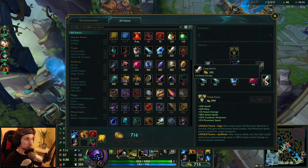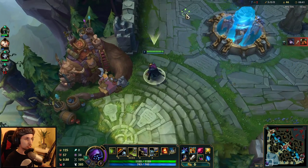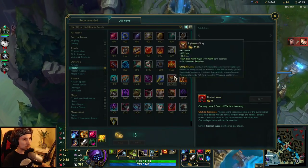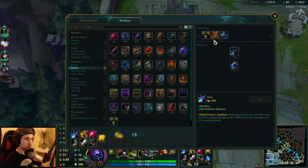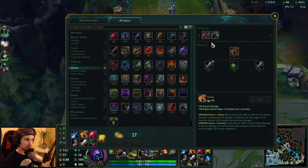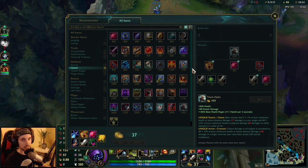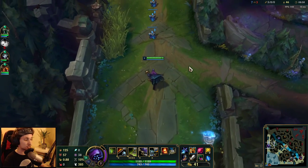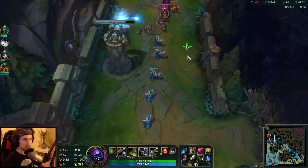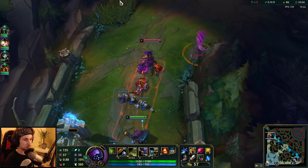The first item we're going to buy is Trinity Force, and after that your next item is Titanic Hydra — this is the core build of Jax. Trinity Force and Titanic Hydra. After getting these two items you want to get Sterak's Gage and similar items. You can find it all in the description below.